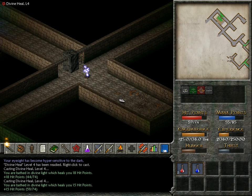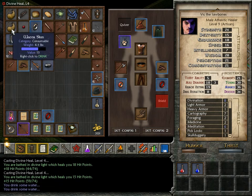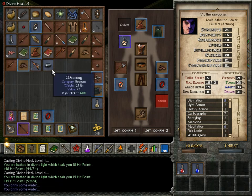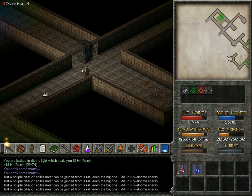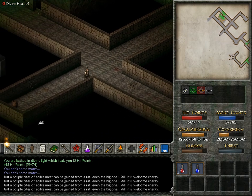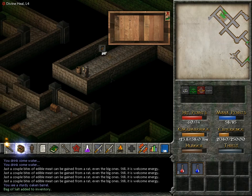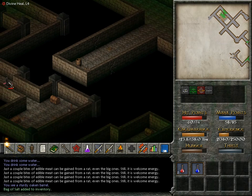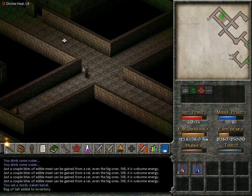First of all I need to heal. I guess I might as well have a drink and maybe eat some rat meat — that seems perfect. Just a short little dead end. What are you? You're an enemy, but you're not an outlander I think. That looks more like some sort of assassin.